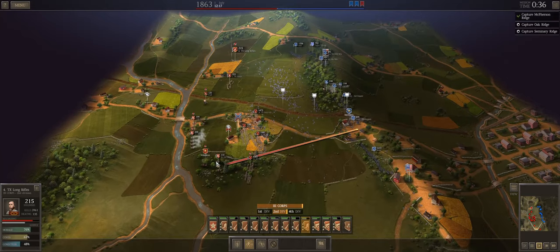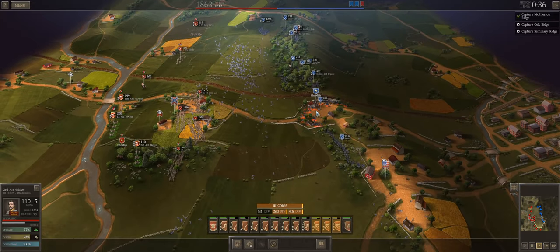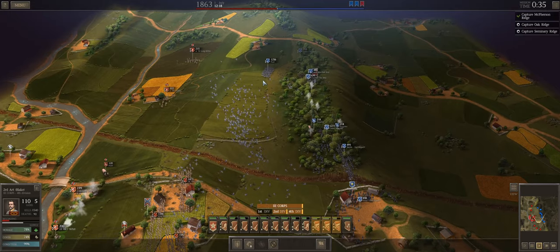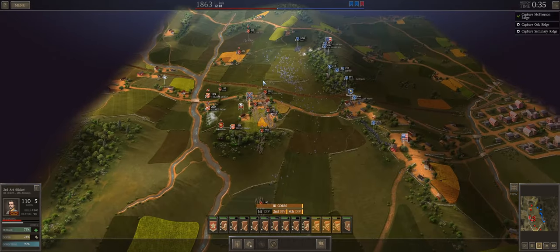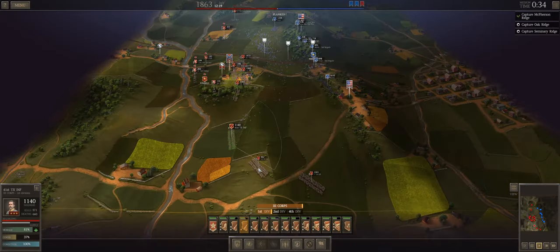Let's just blast them into submission — all three batteries. Stone 2 seems like an okay target. Iron Brigade — let's do everything we can to whittle down three-star units; I'm less worried about two-star units. These are not going to be efficient utilizations of the artillery, but honestly when it comes to three-star guys, every casualty matters. Those dudes will stick it out through thick and thin. Rested — alright.